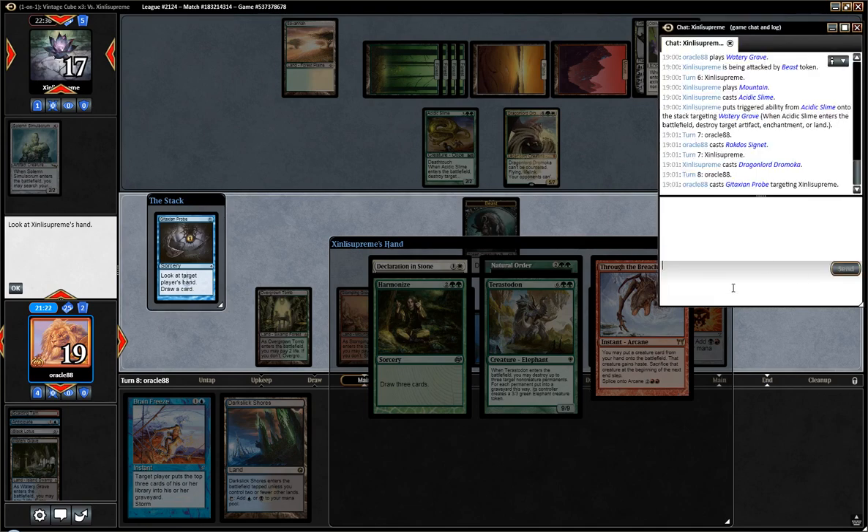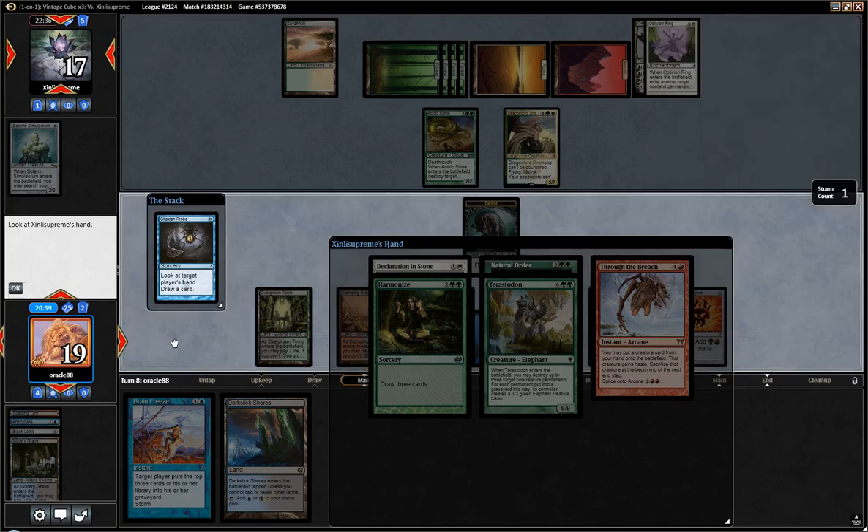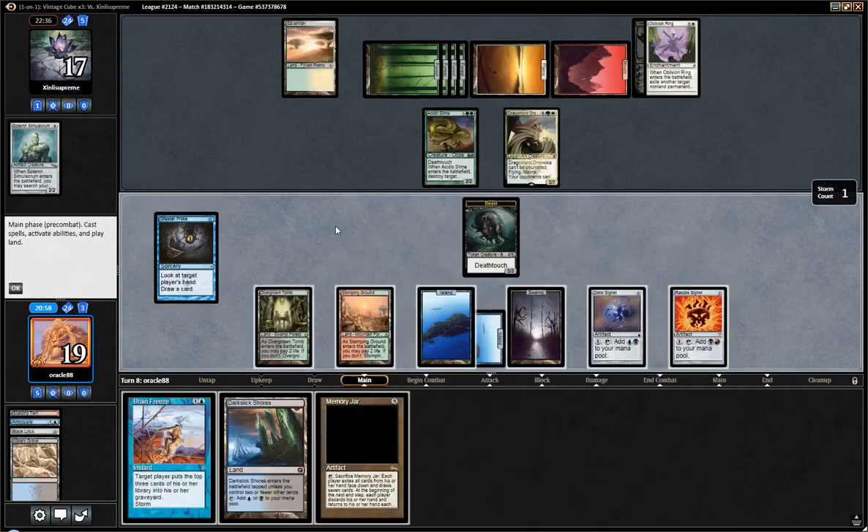I'm just gonna write down a couple things: Through the Breach, Harmonize, Don, Don, Order, Declaration, Declaration. Memory Jar is gas — that's pretty cool.